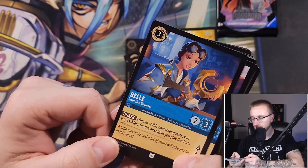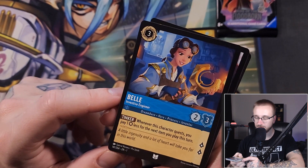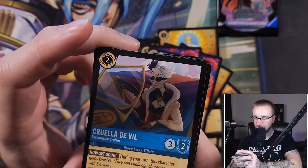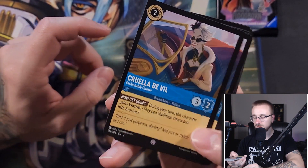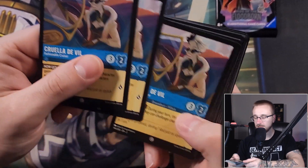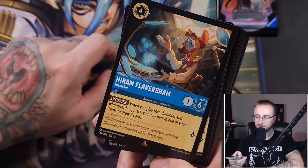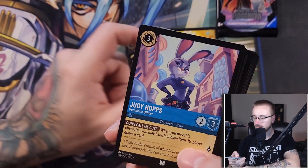Belle — Inventive Engineer — another cool card, great artwork. A three drop, two-three, two lore, with the Tinker effect: whenever the character would quest, you pay one ink less for the next item card you play. Cruella de Vil — the Fashionable Cruella — a two ink three-two with Now Get Going: during your turn the character gains Evasive, meaning they can challenge characters with Evasive. We get three there. We get one Hiram Flaversham — a four drop, one top, Shield, with Artifant: when you play the character or whenever he would quest, you may banish one of your items and draw two. Very good.